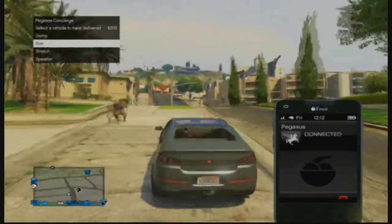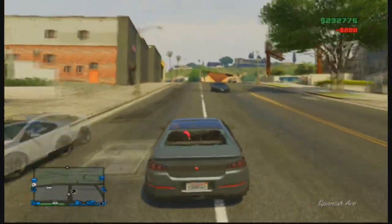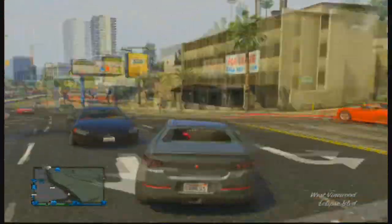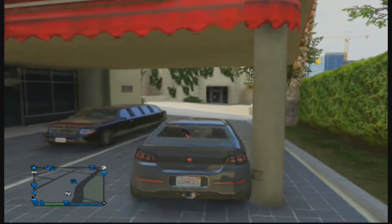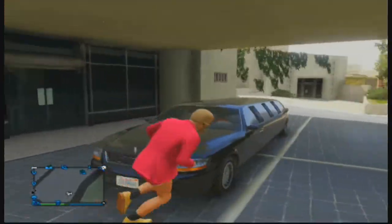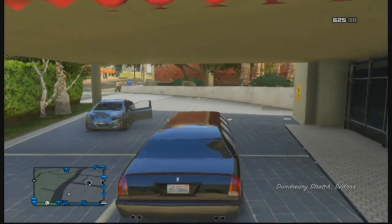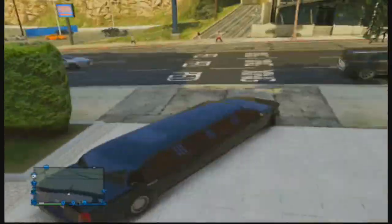To start the glitch, pull up Pegasus and get a stretch limo. If you don't have a stretch limo, buy one — it's only 30 grand, it won't be a big deal. Just buy one, call it up, drive to where it's been delivered, pick it up, and then drive down to your garage.